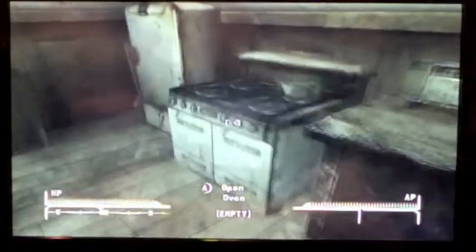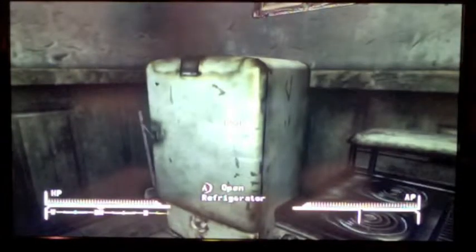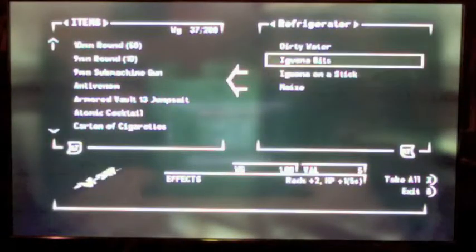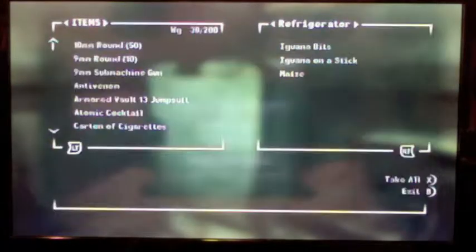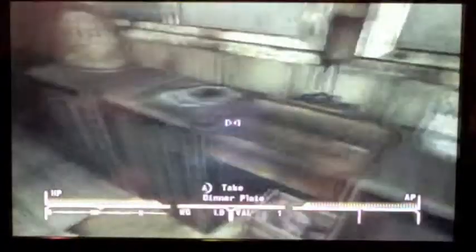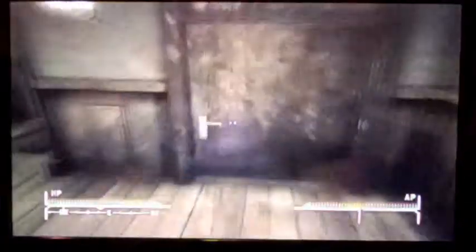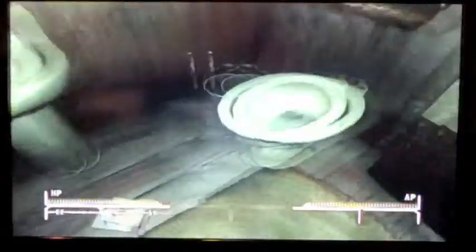Next, going to his kitchen — feel free to take whatever. There's usually an atomic cocktail and some kind of good drink in there; you could sell that or keep it, whatever you want. Nothing too much of interest in the upcoming room, just the bathroom — nothing really in there.